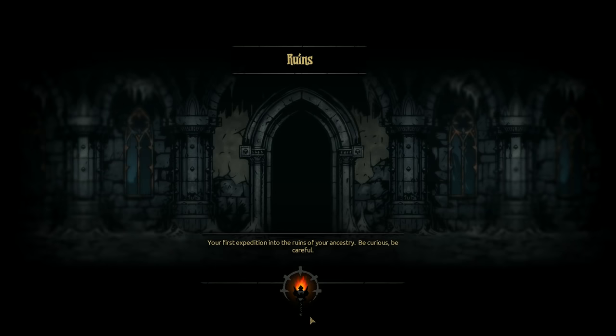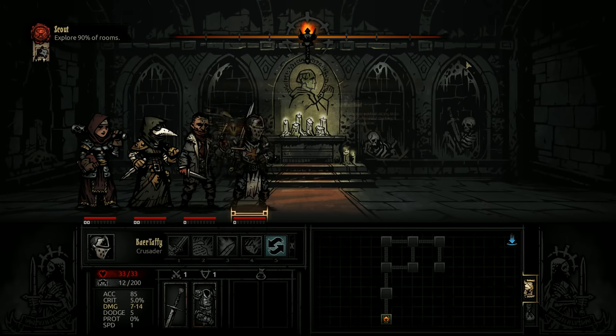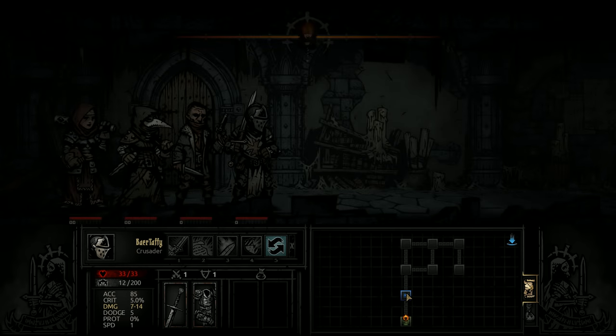Our objective is to explore 90% of rooms, meaning we have to do every room but one. We'll probably go around and skip one room. Usually I think you want to go to the last room — is it more likely to have treasure? I can't remember. We start with a torch — we salvaged an unburned one.